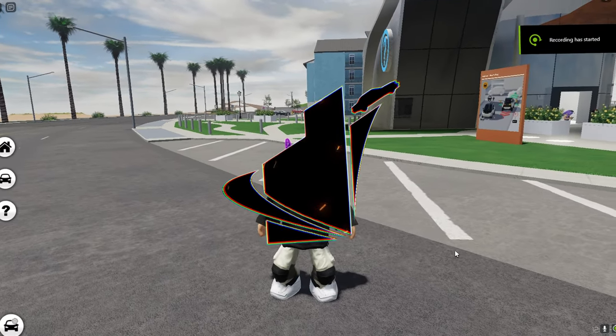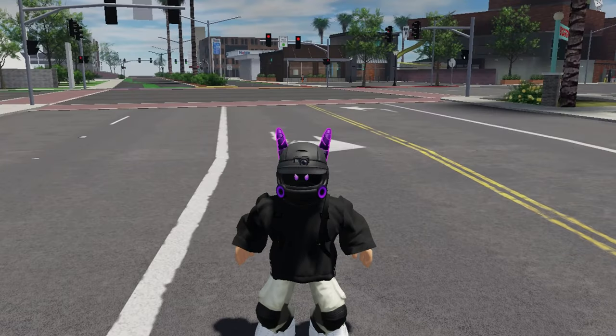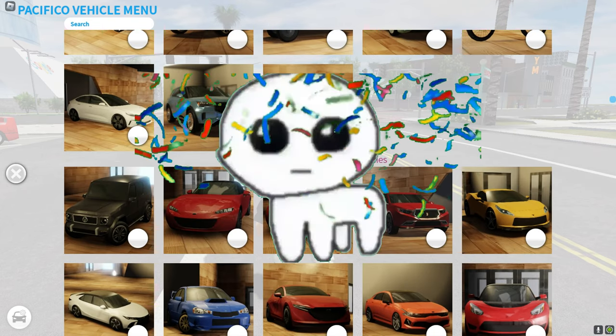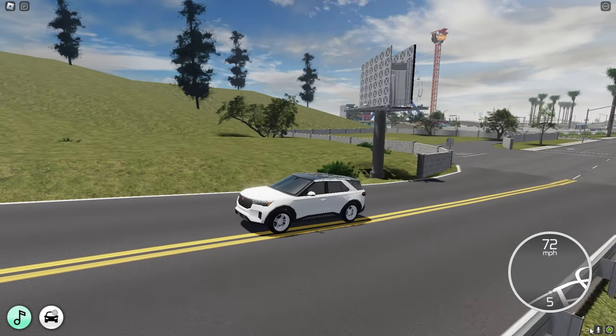Alright guys, we are back in Pacifico 2 because there's a new update — this is the 4th of July update. It's a small update but there's a lot of new cars, so let's check them out. They added eight new cars and I already see two of them being free.